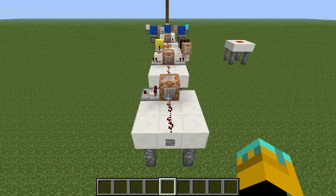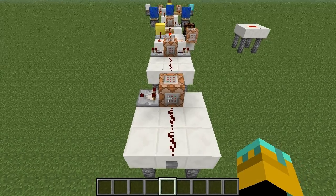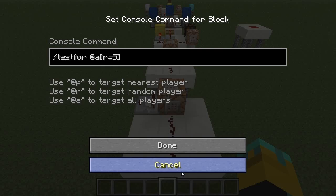In Snapshot 13 week 3, a new command was added for use with the command block. This command is called testfor. You may have heard of it, you may not have heard of it, but I'm going to explain why it's such a good addition to the game and the uses of this command.